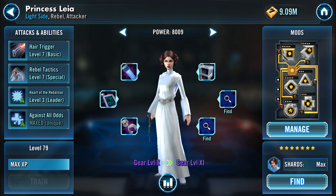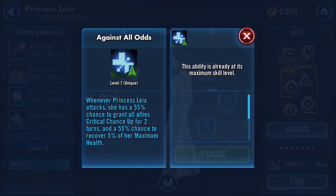Her last ability is called Against All Odds and it's a Unique — you cannot Omega Uniques. Whenever she attacks, she has a 55% chance to grant every ally Critical Chance Up for two turns, and a 55% chance to recover 5% of her health. In practice it goes off probably closer to 75% of the time. When she shoots two or three times it's pretty much a guarantee that between those shots this will trigger — so essentially, because she shoots so often, she will grant all your allies Critical Chance Up.